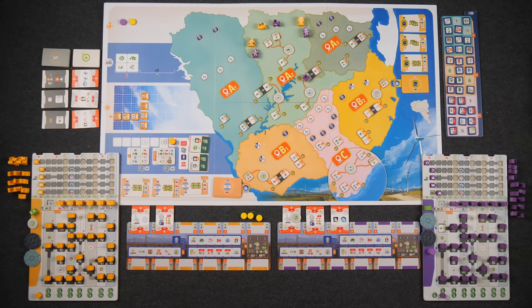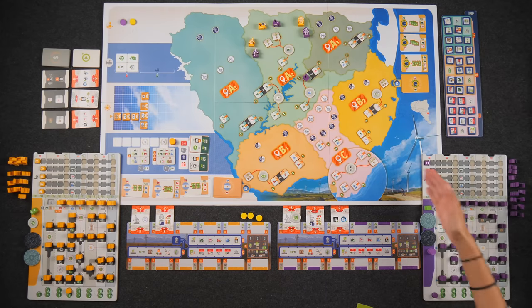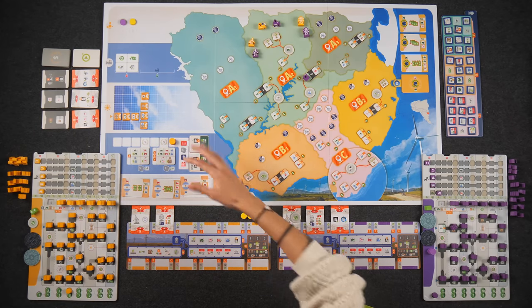When making batteries, look at your energy tracker token and draw an imaginary line upward to where your electrical towers are. Everything from that spot leftward tells you how many batteries you produce — for example, with energy at six and several towers built, you might produce two batteries since the first spot has no battery symbol. The first scoring round gives money equal to how many of each symbol you have on contracts multiplied by the income marker. The second scoring is competitive — only the player with the most symbols in each category scores. End-game bonus tiles will be discussed at the start of the playthrough.